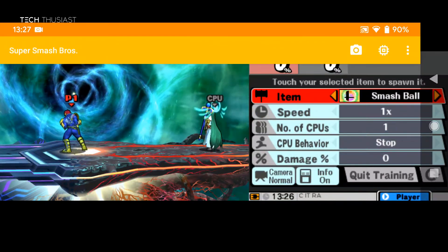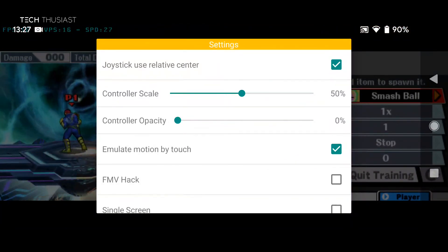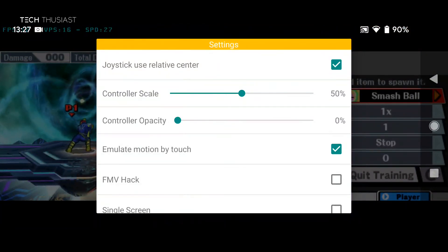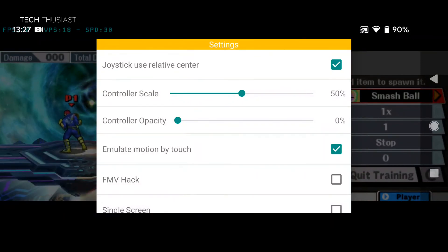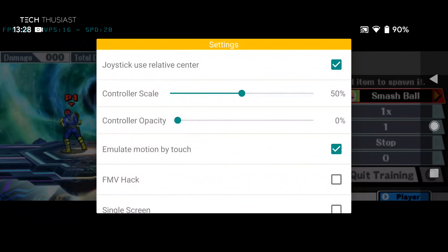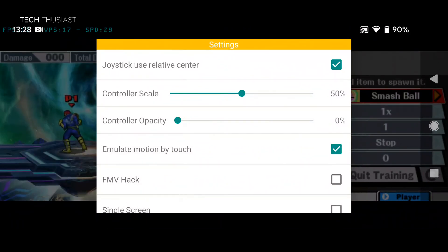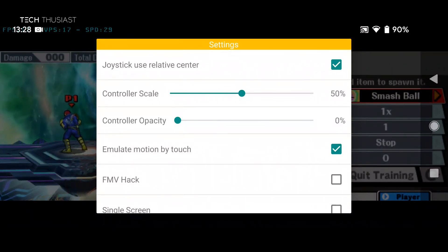Lastly we have emulate motion by touch. Some games where you need to tilt the 3DS will have some action but you can't do it right now — but with emulation by touch I think it will work. I will see if I can find another game that demonstrates that.